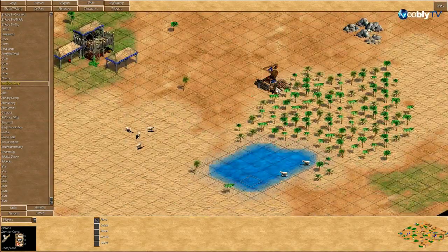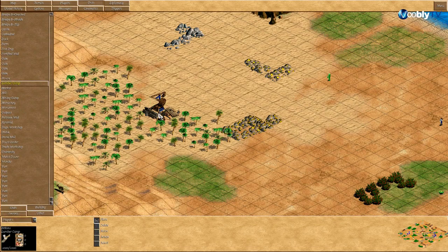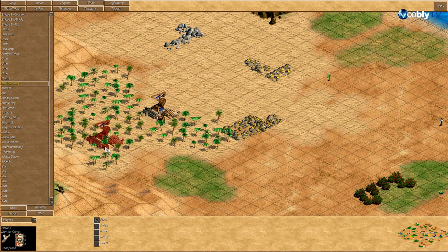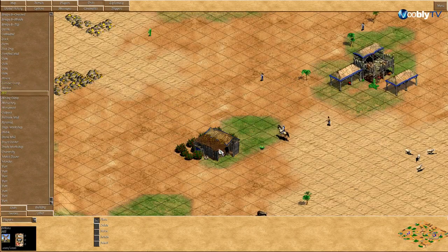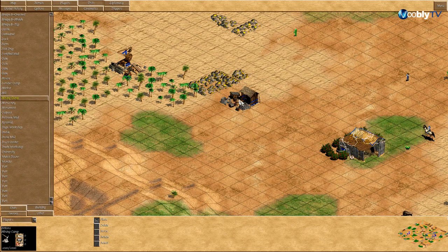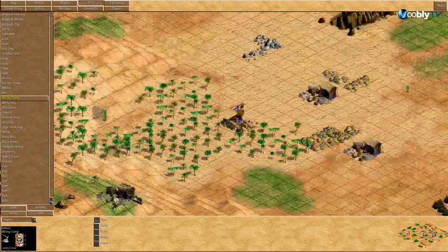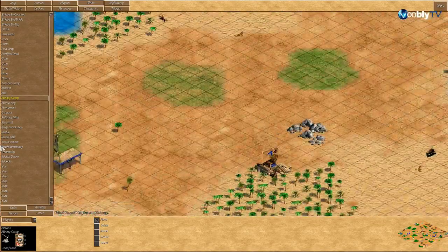So first lumber camp — everyone's gonna scout this first and probably put it like here, maybe here. Second one I'd want up here. What comes next — the mill, bam, mill maybe there. And mining camp — maybe like here and here, or even that one and this one. I feel like I'd want all my buildings together though. Anywhere close to there is probably fine; anything else is probably really weird.